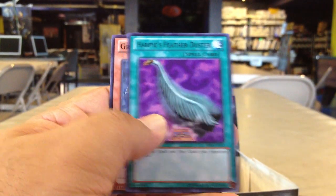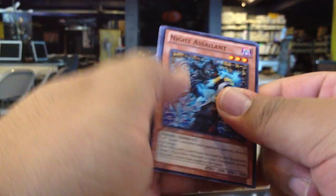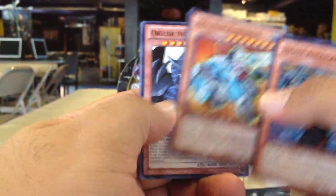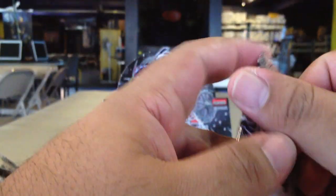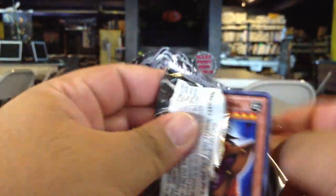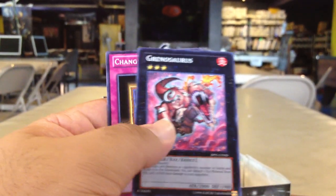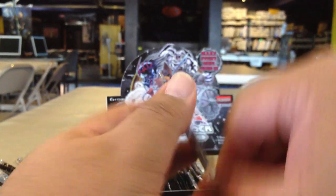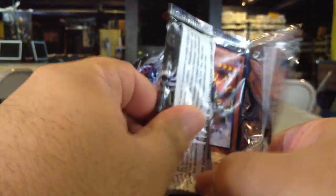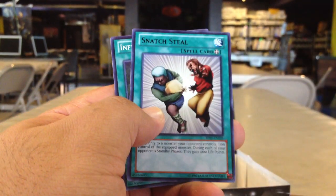Serapree Starfoil and Harpy's Feather Duster. Machina Fortress Starfoil, Obelisk the Tormentor Rare. Fiend's Sanctuary Starfoil, Snatched Steel Rare.